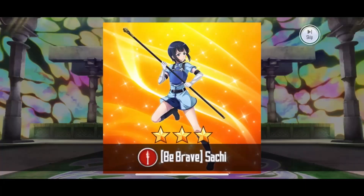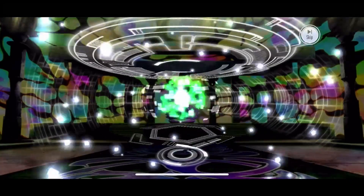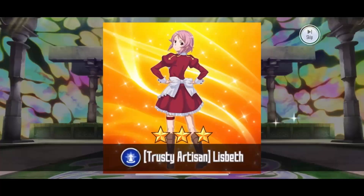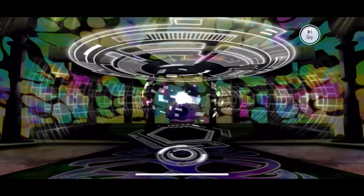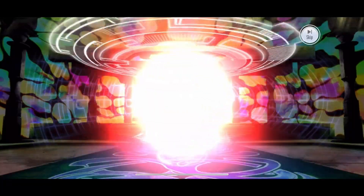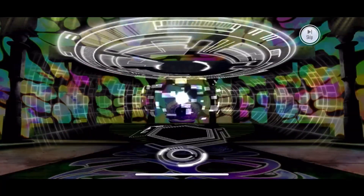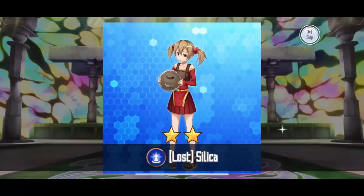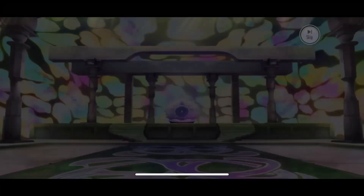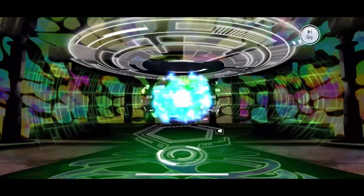We got a 4-star Karo — not bad. Just imagine aiming for one or two specific skills out of 100. Good luck with that. Will I pull on the Asuna birthday banner on my main? Maybe — I do miss a lot of Asuna skills, but since it's a pretty big pull and the chance of getting dupes is really high, maybe not.